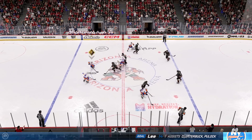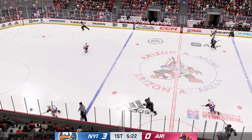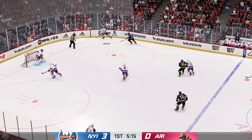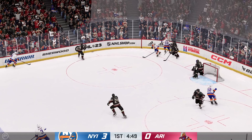The Islanders win the face-off. Battle along the wall and now he moves it to Bailey, can't make the connection on the pass. New York's got it in their own zone, feeds it on over to Wallstrom. Here's a shot — denies him on the play and it's kicked away.